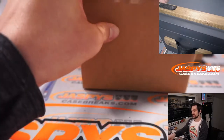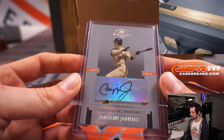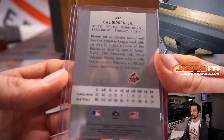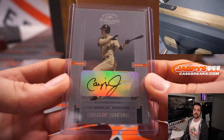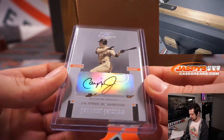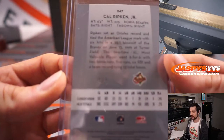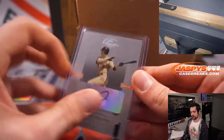And the last one here is Cal Ripken Jr. from 2005 Classic Donruss — autograph, four out of five. Going to Cal Ripken Jr., that will be R for James. There you go James — beautiful card considering it's almost ten years old, four out of five.